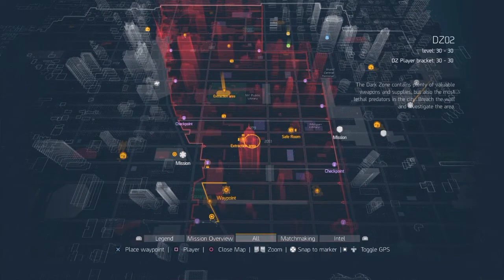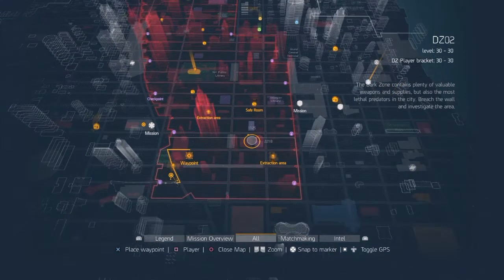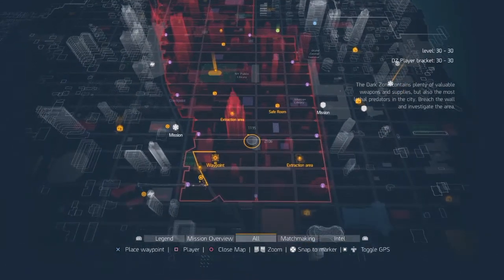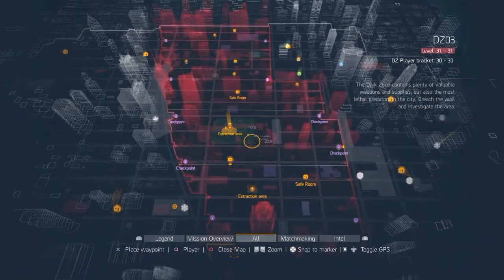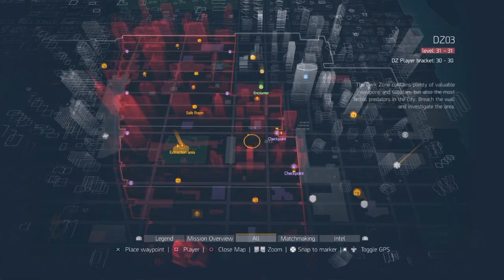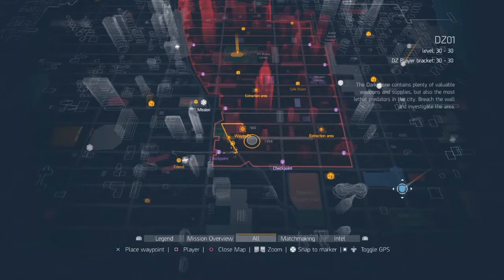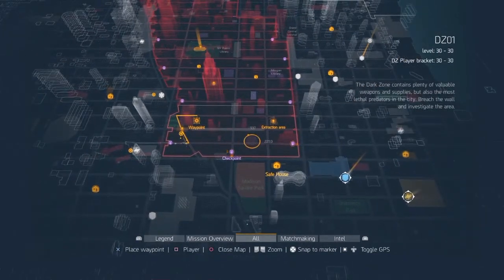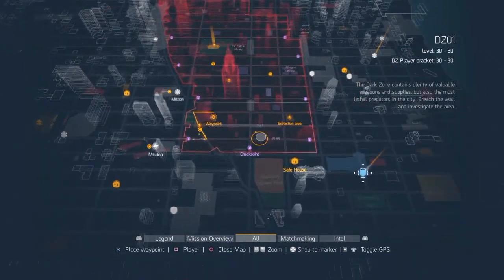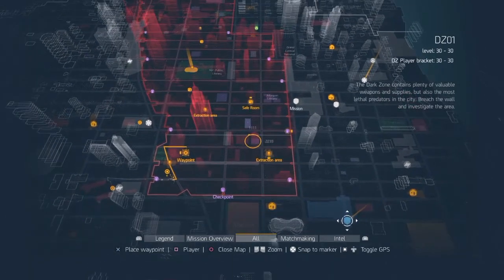That is a lot of XP throughout these two zones compared to the higher ones, where you'll have to go to the safe house to restock your ammo every couple of kills, which is really bad. So I'd recommend farming here for a while. Like I said, there's a boss here if you go down the street from this entrance and then up through here.